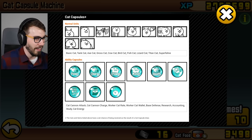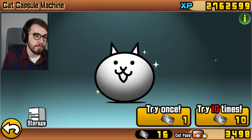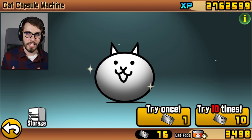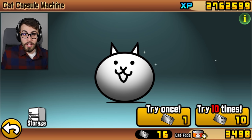What the heck is that thing? It's called Super Feline. Mom, can we have Super Cat? We have Super Cat at home. Super Cat at home. Okay, I'm gonna try and get him. I'll check him out, see what he does. I think he's an anti-relic unit, which is probably a good thing to have, considering relics have been in the game for a long time.